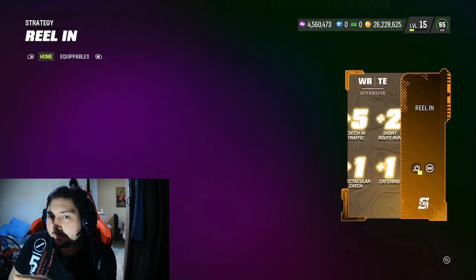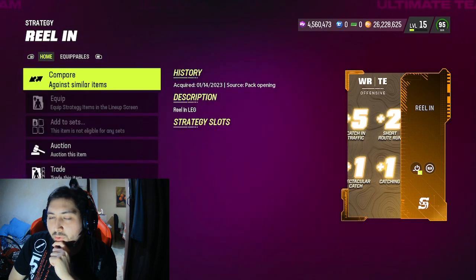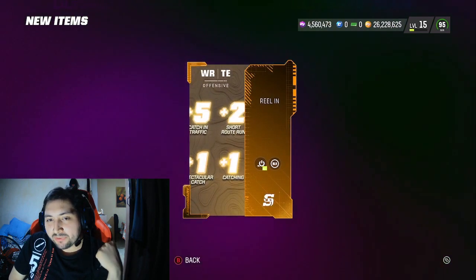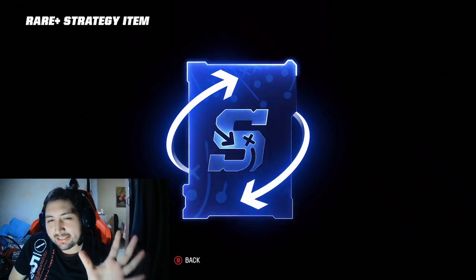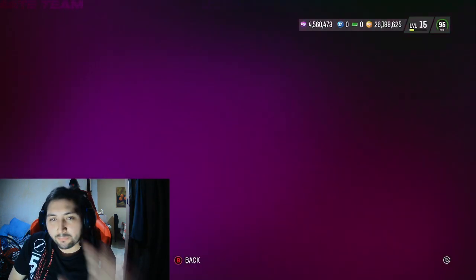Oh, legendary! Let me check that price — a legendary goes for about 200k, not bad at all. So if you pull a purple one and it has an arm on it, that's throw power. And if you see two people in there, that's also throw power. Those are the most expensive versions of the card.